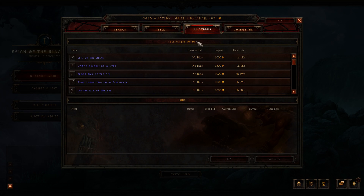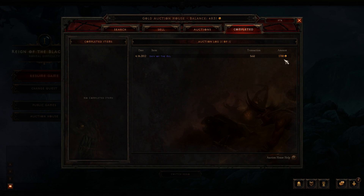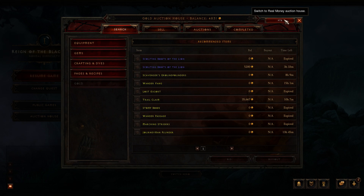You can only sell ten items at once at the moment — I don't know if they'll increase that later or if it'll stay like this, but it's not really a lot. I sold one item before for around 1700 gold — I put it in for 2000 and they just take a fee out of it. Every time you put something on the auction house they take a small fee if it sells, and this applies for both gold and real money items.